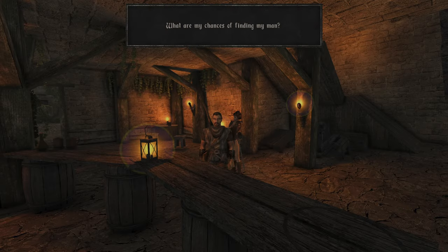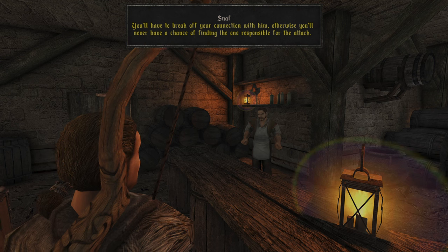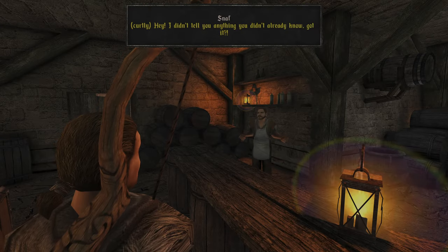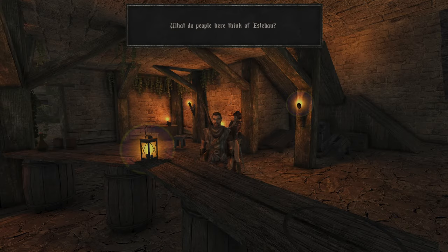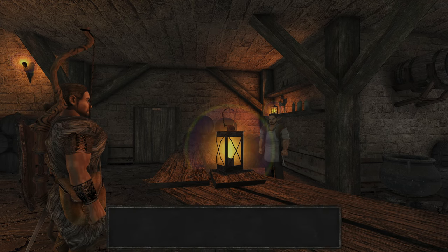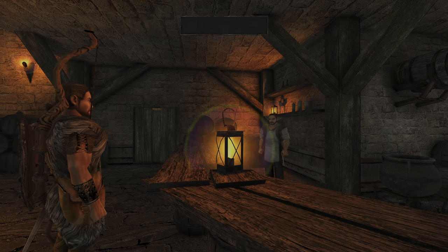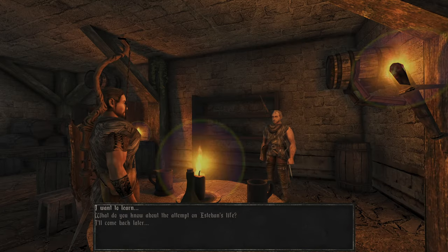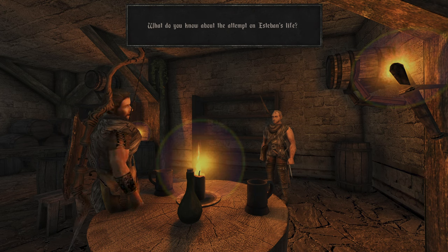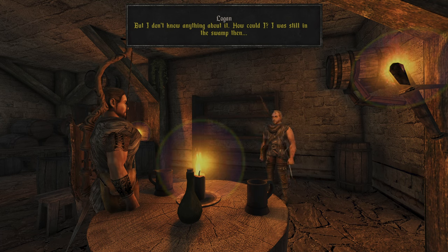What are my chances of finding my man? They're pretty dim. Some people have noticed that you're involved with Senyon — you'll have to break off your connection with him, otherwise you'll never have a chance of finding the one responsible. What do people here think of Esteban? Whoever talks about him is soon dead. We have to find out — he's told us we have to break connection with Senyon. I was still in the swamp then. I'll come back later.